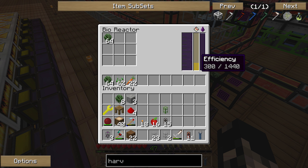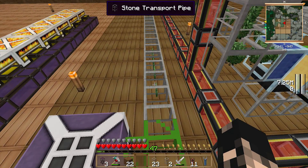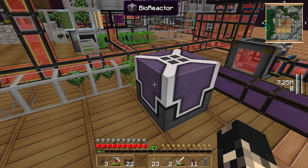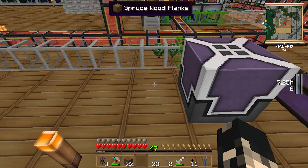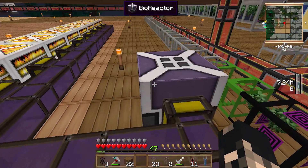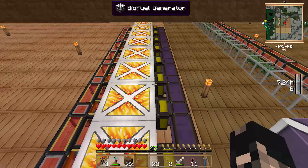You're probably wondering: if we can only get 100 out, why make 300? The reason is that if you're making three times as much as it can output, it only takes in one third of the fuel. So essentially, two thirds of the saplings coming through get voided. If you want more power, just build another reactor next to it, add another pipe out, and it will also benefit from the efficiency. More reactors simply means more power.